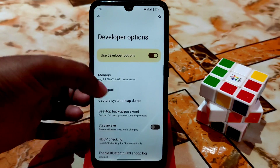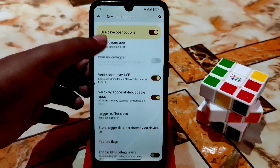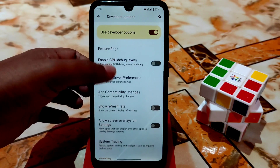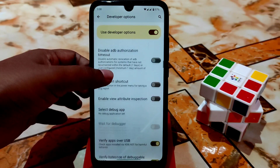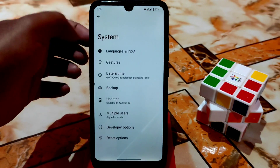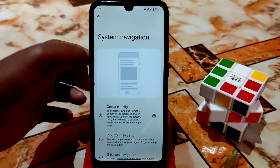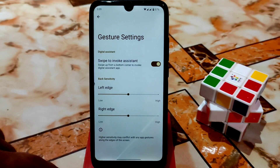Here is the developer settings — you can see so many things are there. If you want to enable the refresh rate, you can enable it from here, and you'll get that refresh rate option — just find it yourself, no problem. We also have the gesture system navigation.